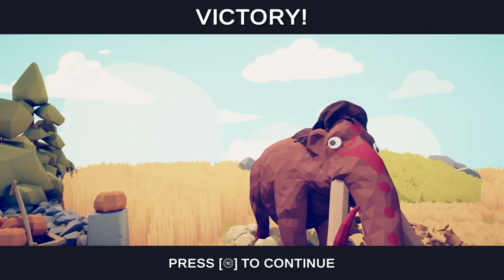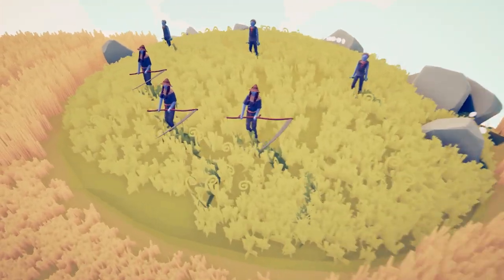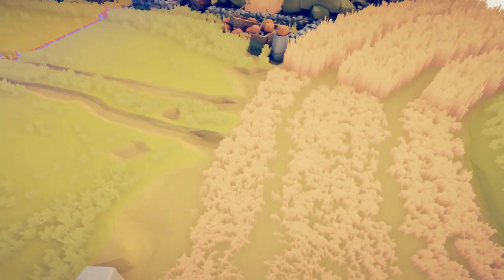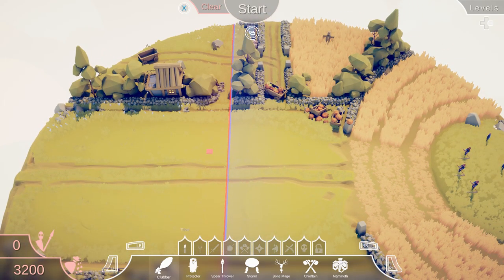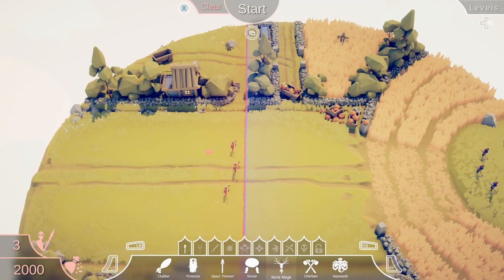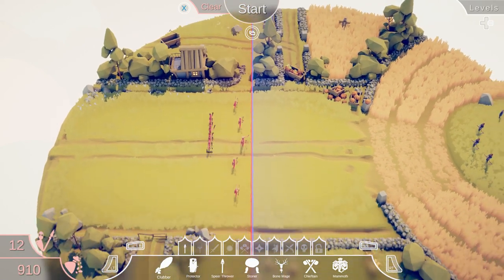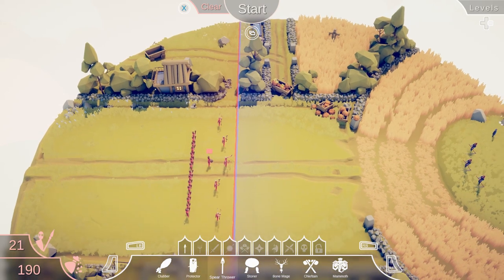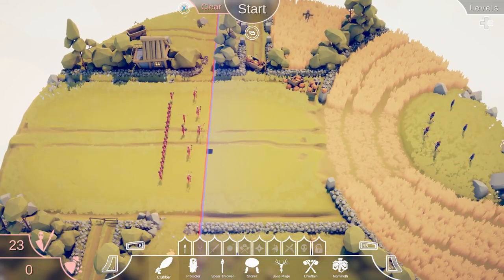Look at these guys - they have scythes and weird owl lookalikes apparently. That shouldn't be too bad. They give us 3200 - why so much for so few guys? I'll put a chieftain here, a bone mage here and here, and just a buttload of clubbers in the back. Oh, we can still add more - awesome. A stone guy just for good measure. That puts us at zero with 23 units. Here we go!